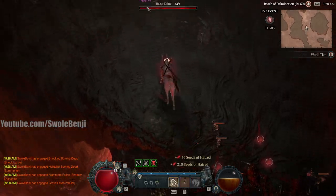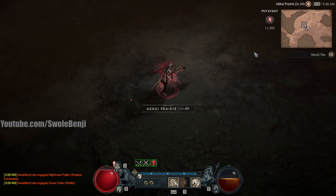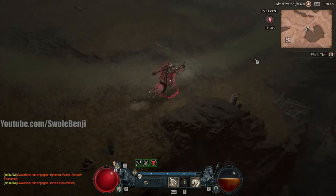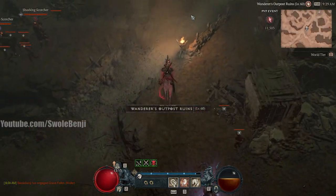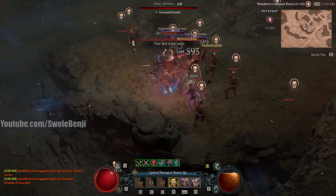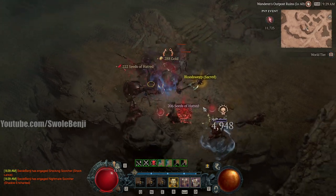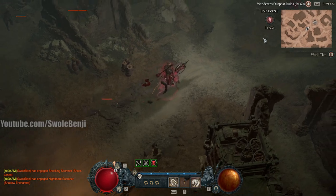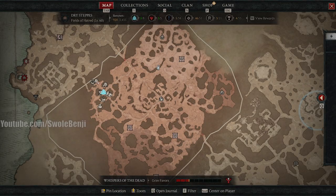We have 11,500 seeds - it's time to turn in. That's almost four gambles right there and it's only been six minutes including the login screen, so not bad. I kind of want an even 12k though - I'm greedy like that. We settle for 11,900 - fine, whatever.